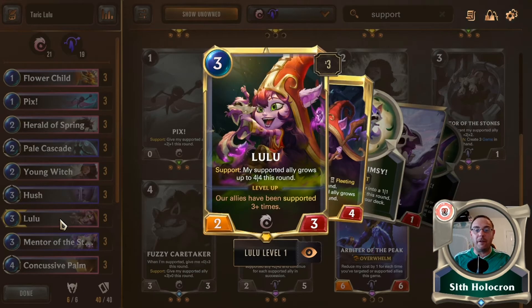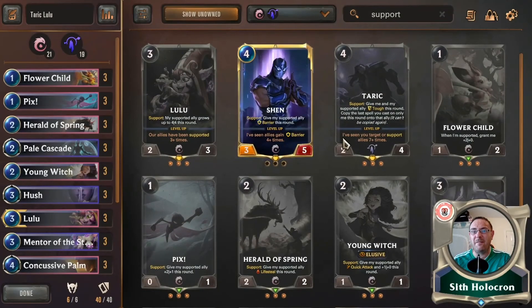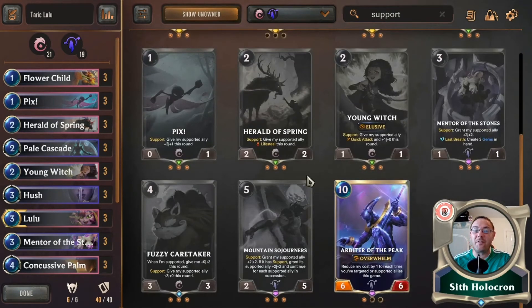Lulu — oh, the girl. Look at how gorgeous she is. When she supports, an ally grows up to four-four. Look at the amount of support we have in here — look at the amount of support we have everywhere. The only thing we didn't go with was Shen, because we went with Taric, and we've got every other support in the game. Lulu will automatically level, maybe even before she drops onto the board, which is completely bonkers.